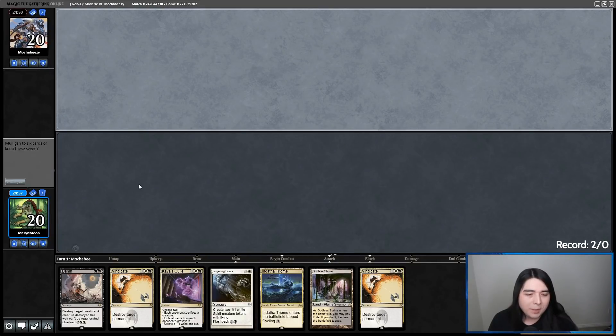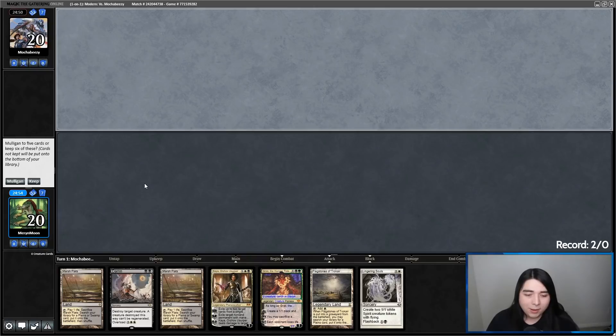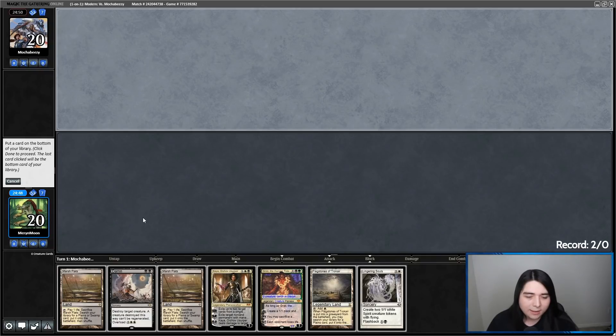This one is better. Let me keep it and throw away... Do I throw away Kaya, Lingering Souls, or Grist? I like Grist — I think it's better in most situations than Kaya. Kaya is very situational. I think I'm throwing away Kaya.